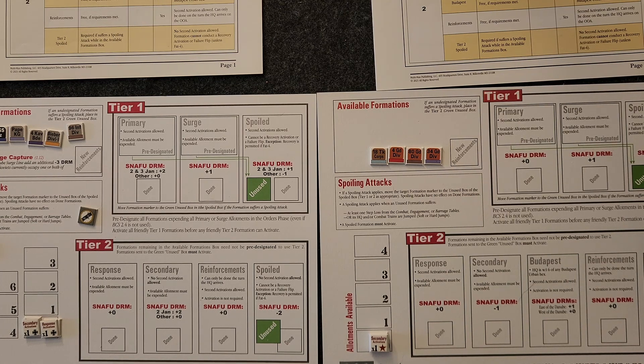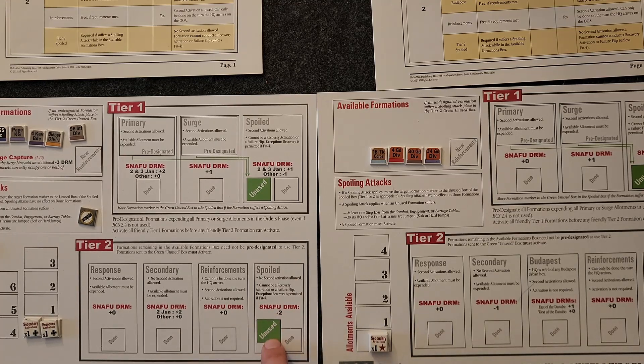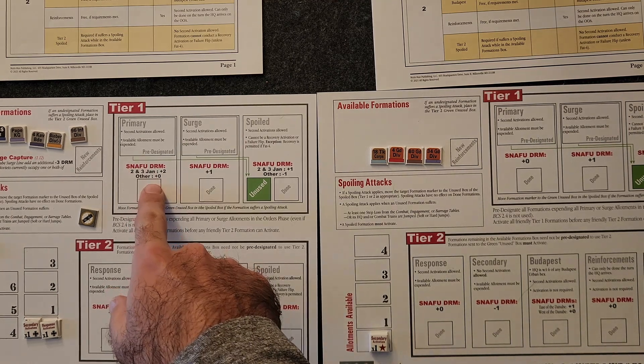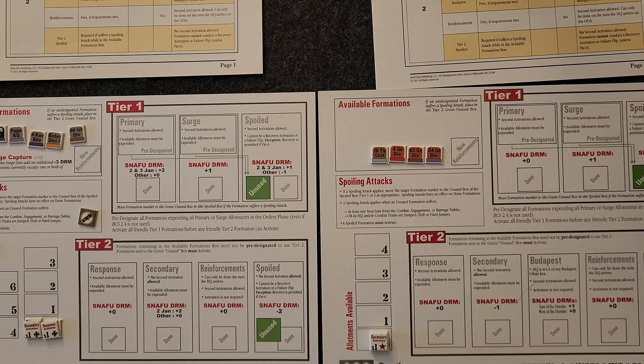If a division gets attacked before it can activate, it gets sent down to the spoiled box and they have to activate. This ensures that if they get surrounded, for example, they have to check for isolation and can't just never activate, avoiding the isolation penalties. So if you get attacked you get a spoiled activation; otherwise you just pre-designate primaries, and secondaries you can do as the turn progresses. It's confusing when you read the rulebook the first time, but once you get the activation displays out and play through it, it makes a lot of sense.